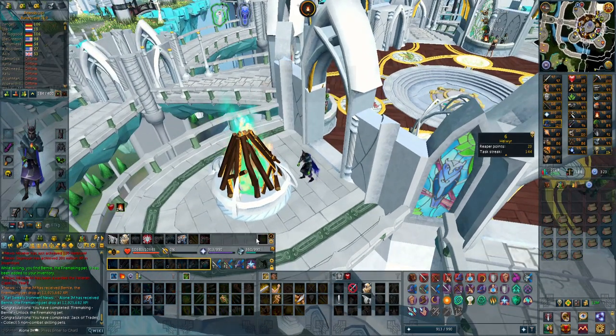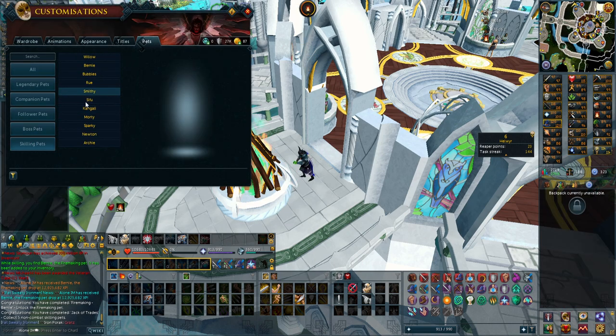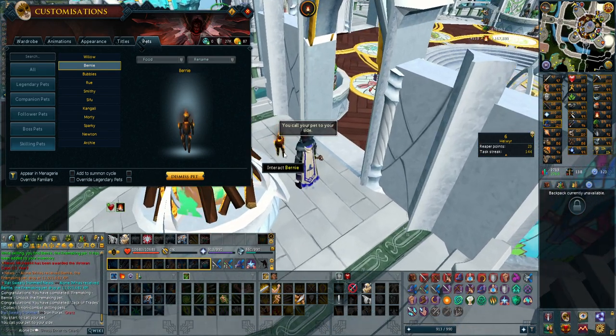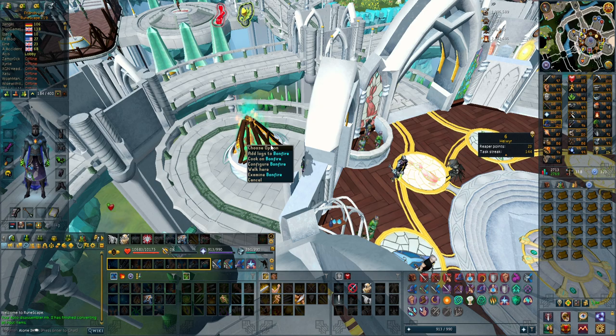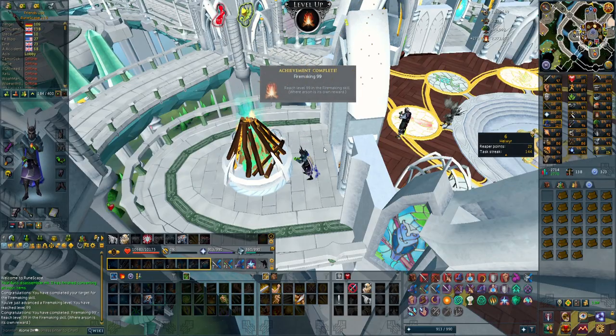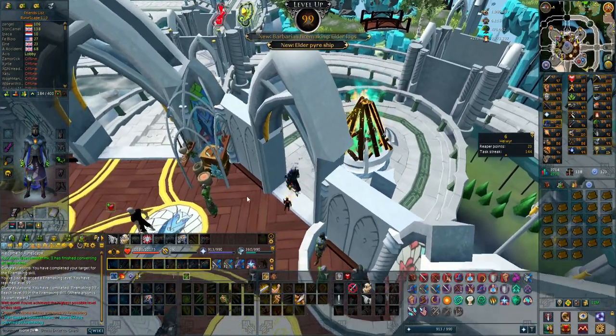Let's actually have a look at this pet — I have no idea how this looks. So let's go to Skilling Pets. There we go, Bernie. It's just like a burning tree. That's pretty cool, I'm going to call it and see how it looks — yeah, it looks pretty good. 222 more experience, let's just add one U-Log, should be enough. 99 Fire Making achieved! Another 99, one step closer to that Max Cape.